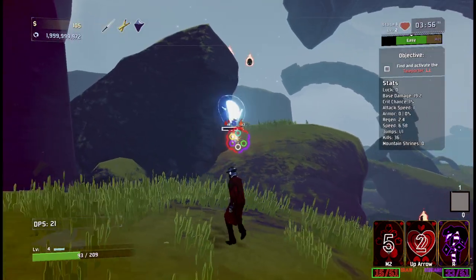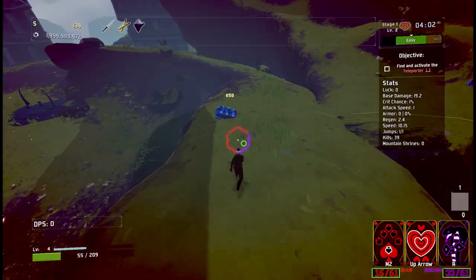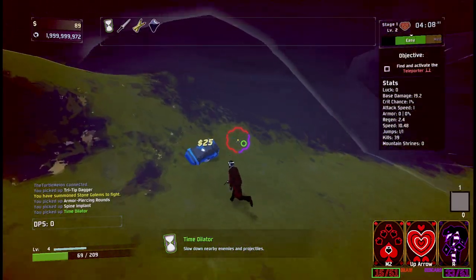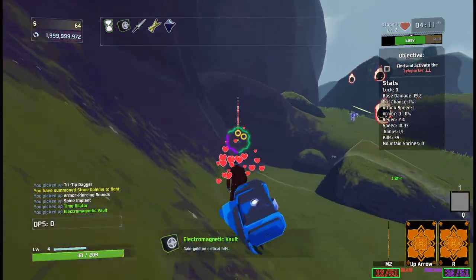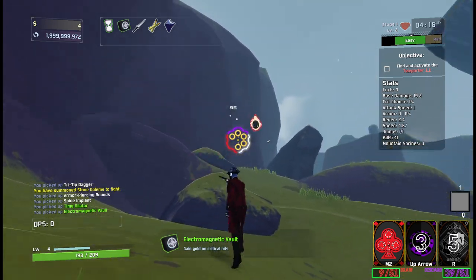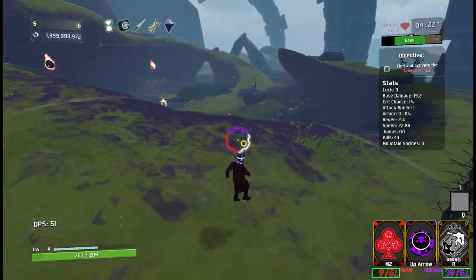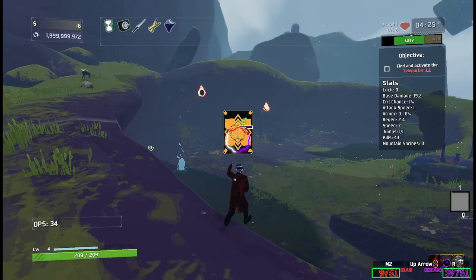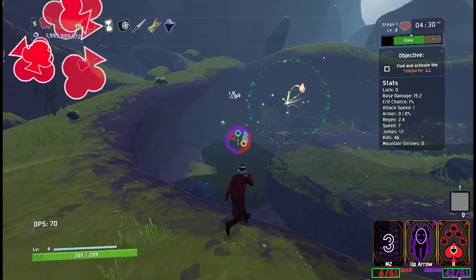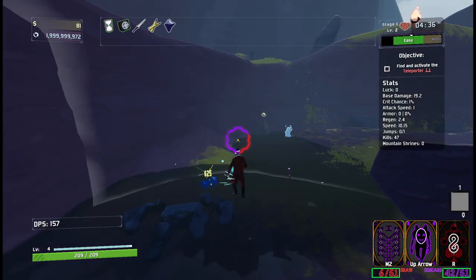And then we've got the rainbows again. I definitely think I'm going to end up dying as this guy pretty swiftly, I'll be honest. Slow down nearby enemies projectiles is pretty good. Get that healing going. Getting gold on critical hits — that's potentially kind of good. We'll see how that works out. There's that explosion, I love that.